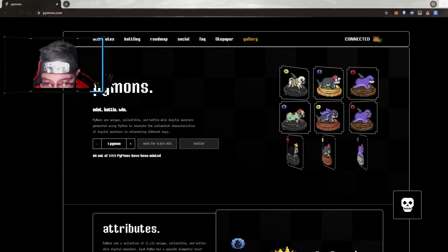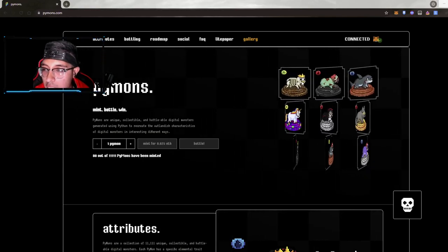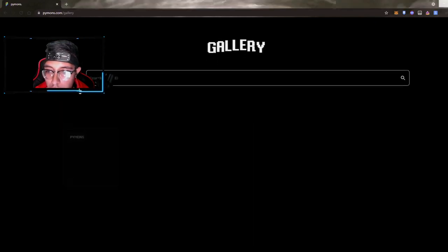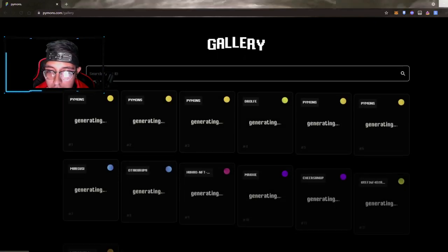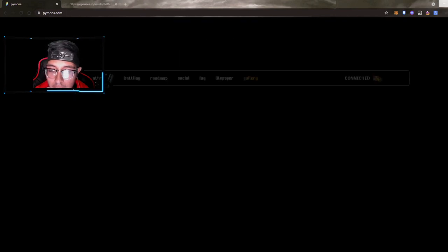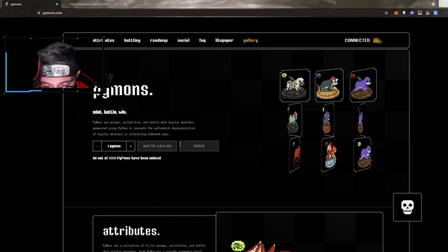On the right side, the graphics are amazing — you can see some of the amazing Pie Months. The gallery has not been updated yet since not all generations have been released.